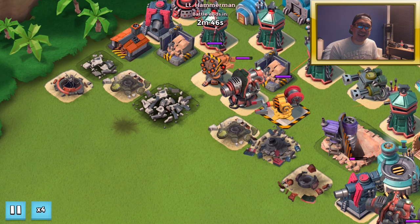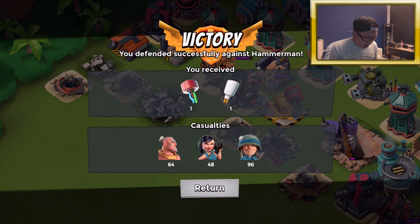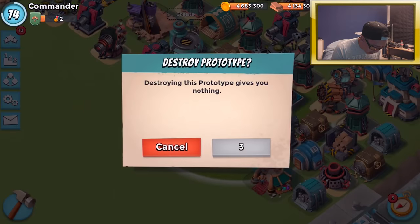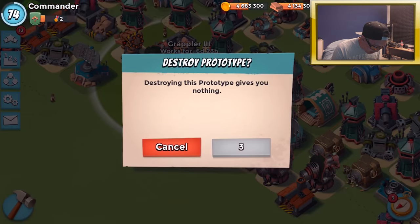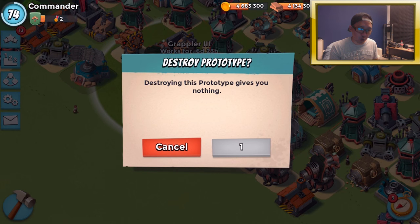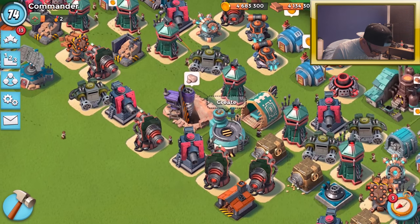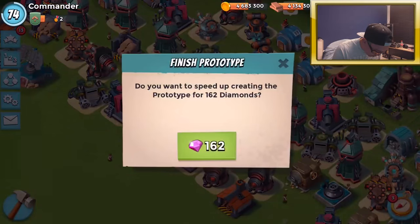We're gonna be testing out two hot pots. Let's destroy the prototype defenses — both of them — and now we're gonna be making two hot pots. There we go, destroying that one as well. Let's get a hot pot — bam bam — we got it.